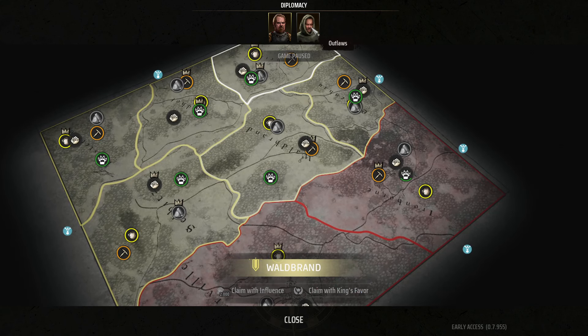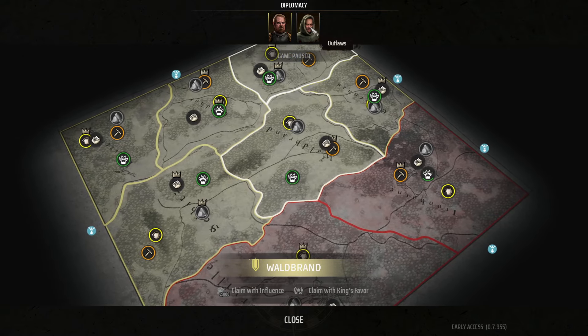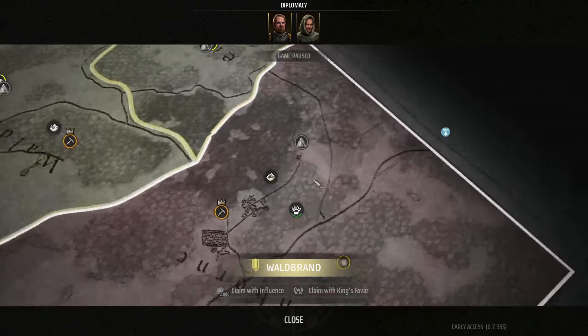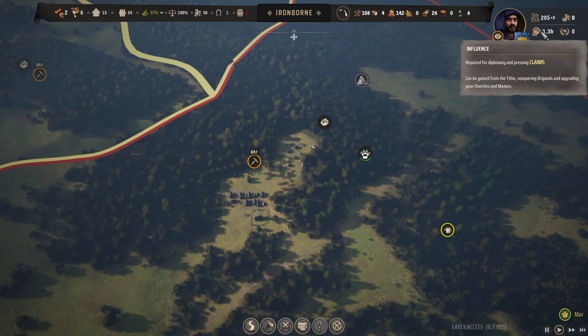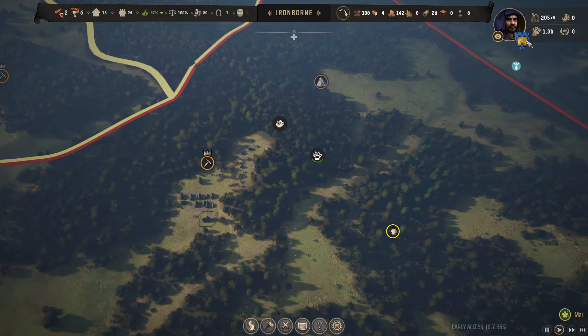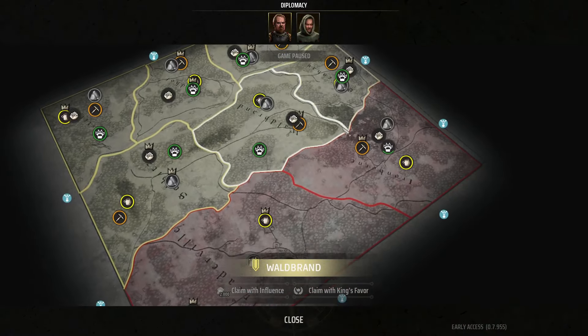We did actually talk to the outlaw, which is really strange. I declared war — well, I asked for some money or silver — and then he sent loads of units. So maybe that's the way we can defend and then get a little bit more influence. The Pants Clan is still going strong.